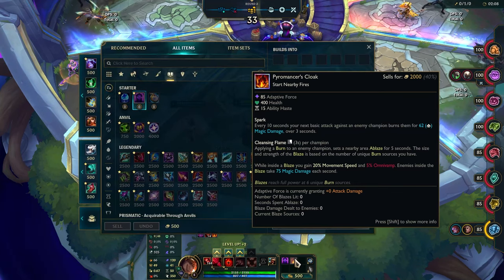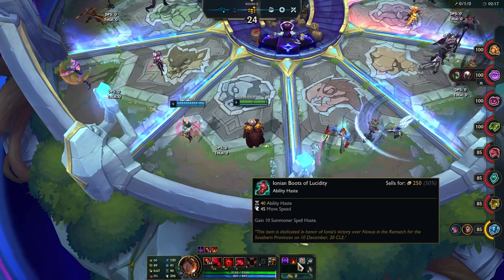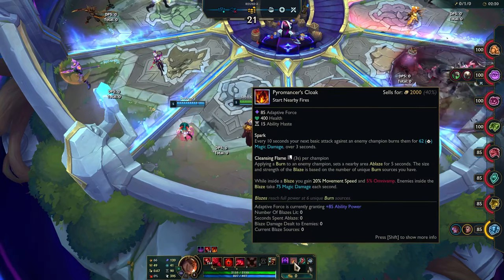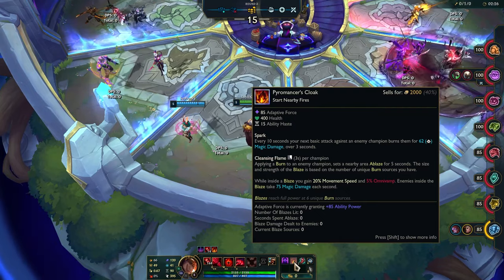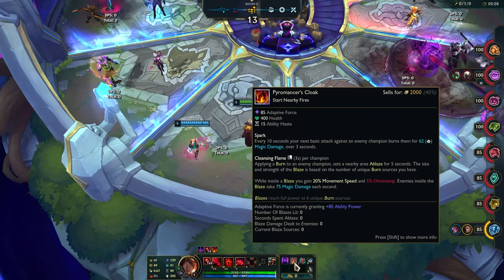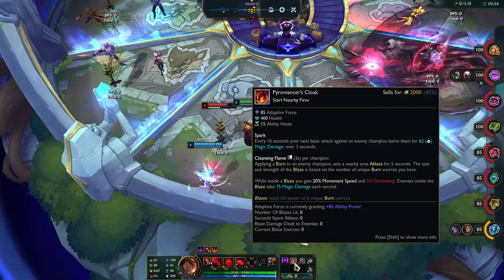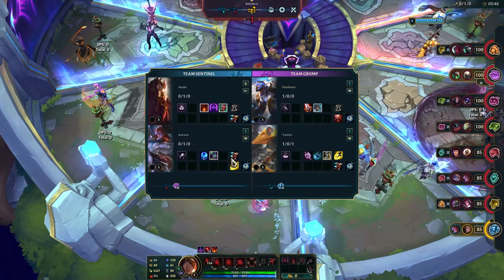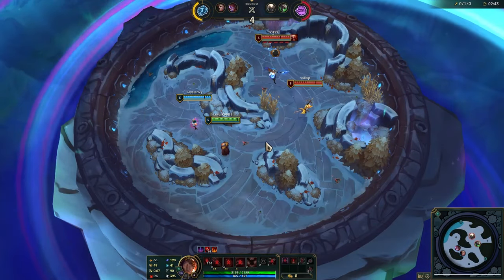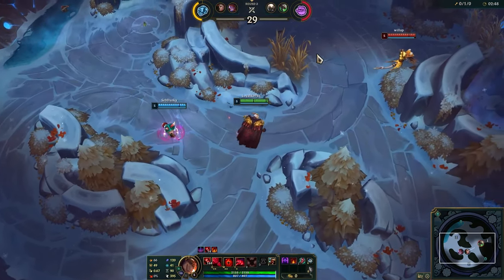So every 10 seconds your basic attacks against an enemy champion burns them over three seconds. Cleansing flame — let me buy the cooldown and level this up. Applying a burn to an enemy champion sets a nearby area ablaze for five seconds. The size and strength of the blaze is based on the number of unique burn sources. While inside the blaze you get speed and omnivamp, and enemies inside take damage. All right, let's test this out. I will not abuse this, I promise — I'll sell it and sell any other prismatics I get unless it's a burn one.